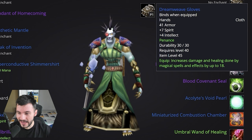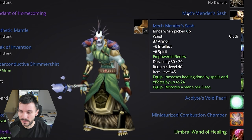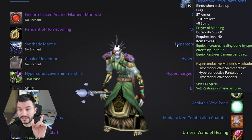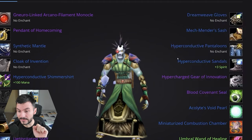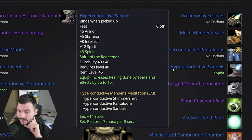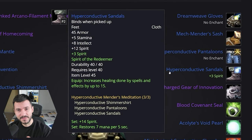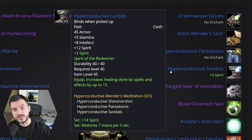Dreamwave Gloves: 18 Spellpower. Mech Mender Sash: 24 Healing Spells and 4 MP5. Hyper Conductive Healing Pants: 22 Healing Spells, 6 MP5, 10 Intellect, 8 Spirit. The Boots also have good stats — Intellect, Spirit, and 15 Spellpower. The set is just great for healers. I think a lot of them will opt for the Cloth one, but we need to see the final version. Like I said in previous guides, I even chose the Blacksmithing Helmet for the Warrior knowing Blizzard would change it — and they already did.